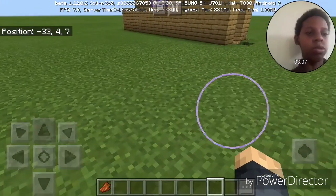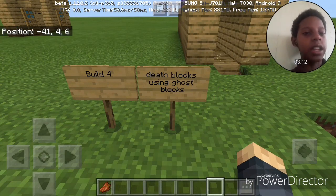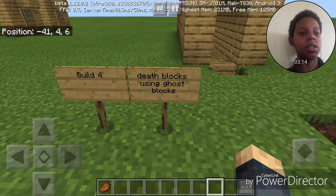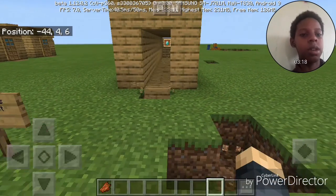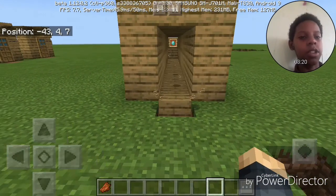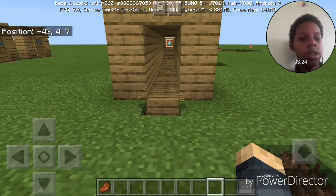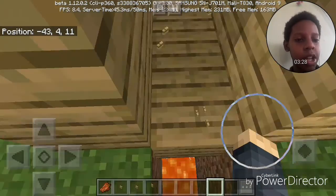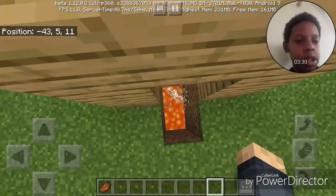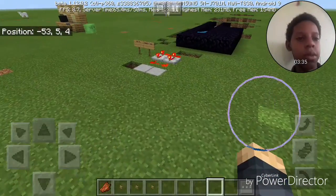Build number four: Get blocks using ghost blocks. Am I supposed to try to get the diamond? And I already died! I don't know how they did that — must have something to do with command blocks.